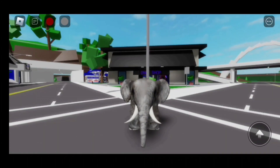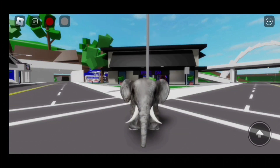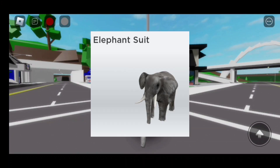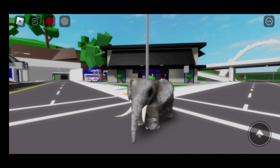So the first step is to go to Marketplace, then search up Elephant in the search bar. Keep scrolling until you find this. Once you guys are ready to buy the elephant, click on Buy Item.